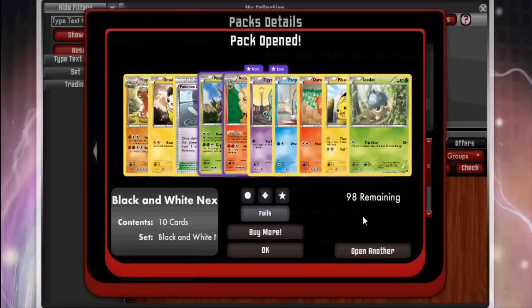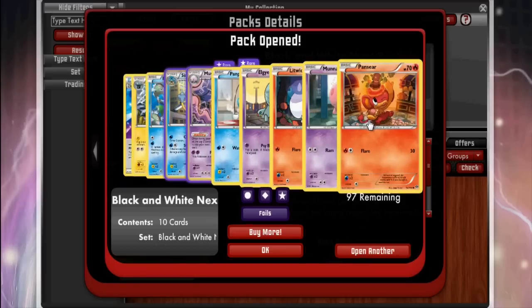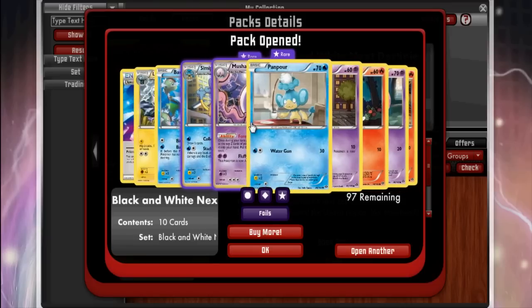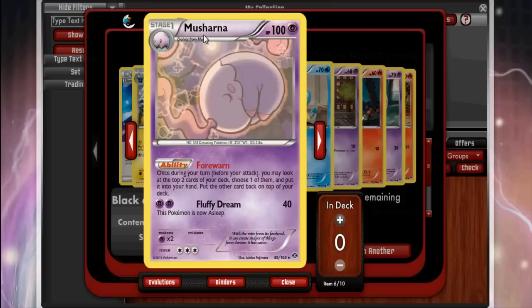Open another. Pansear, Muna, Litwick, another Elgyem, Panpour. We got Musharna — this is a good card. 100 HP on a Stage 1 is not great and its attack is terrible, but the ability is what we're interested in: Forewarn — once during your turn you may look at the top two cards of your deck, choose one and put it in your hand, then put the other back on top. It gives you a little extra draw support and helps get through cards you don't need. I could see this getting some play.